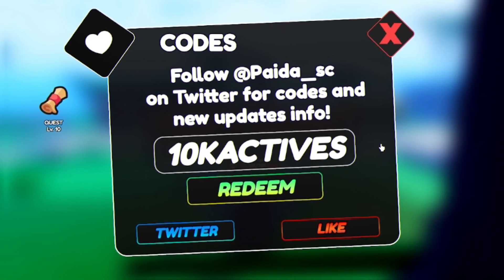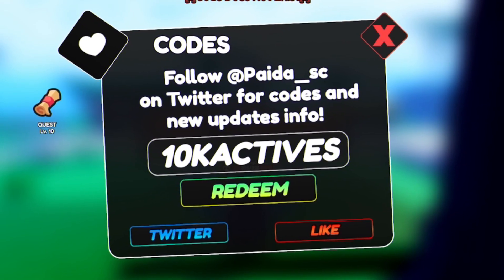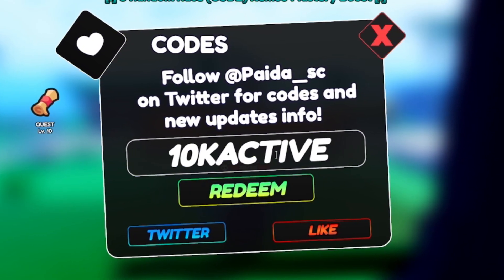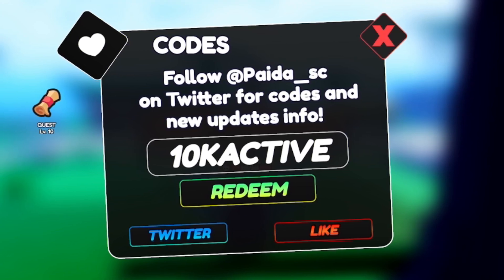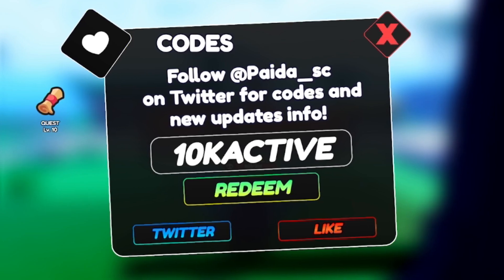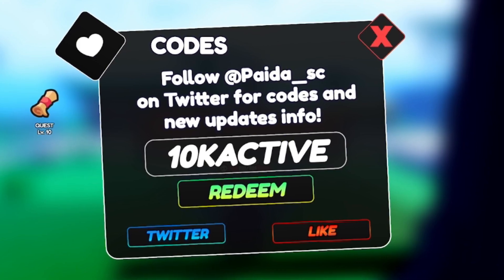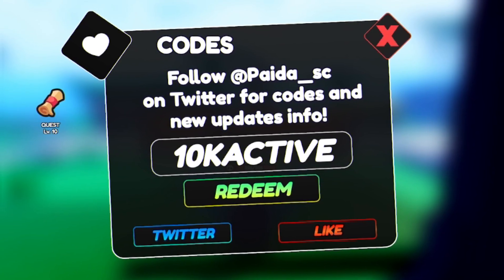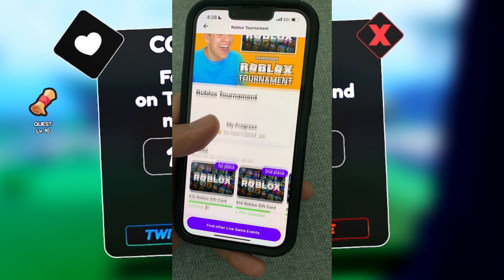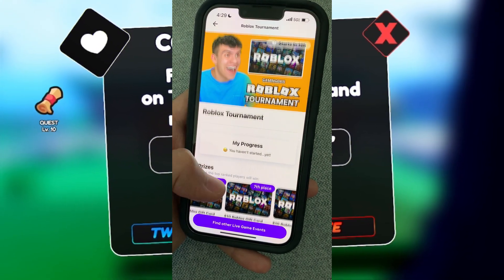The first code today is 10kactive — that's 1-0-K-A-C-T-I-V-E — and that will give you some nice stuff. Before more codes though, make sure you check out Playbite because every Friday to Sunday there is a GamingDan tournament where first place wins a $10 Robux gift card completely free.